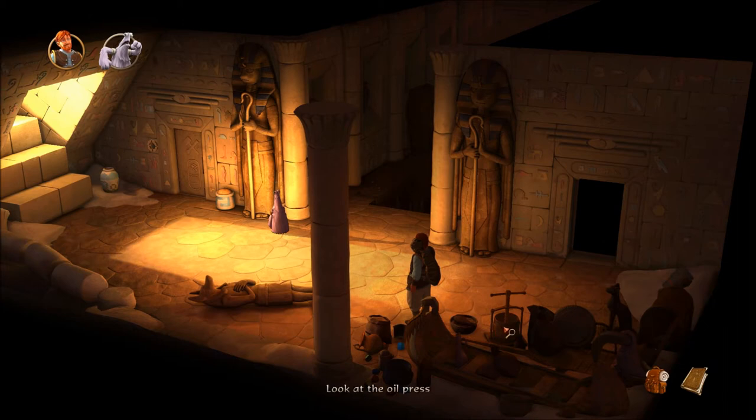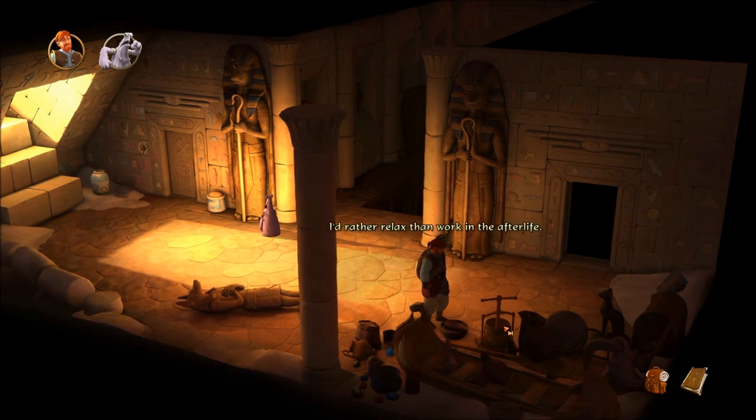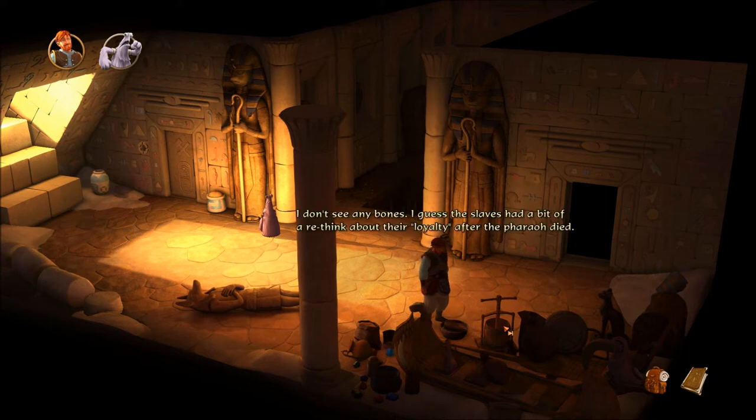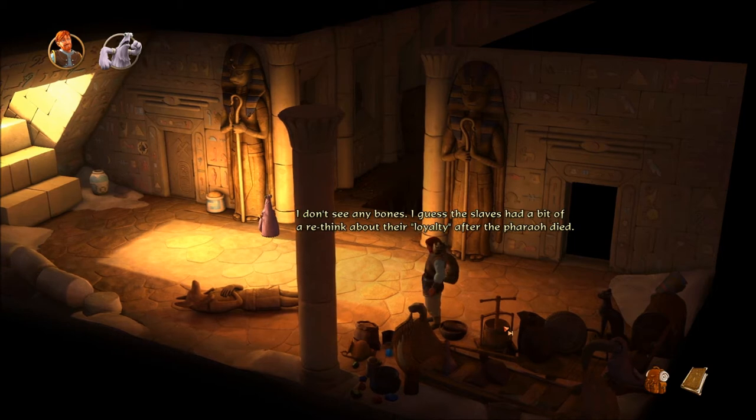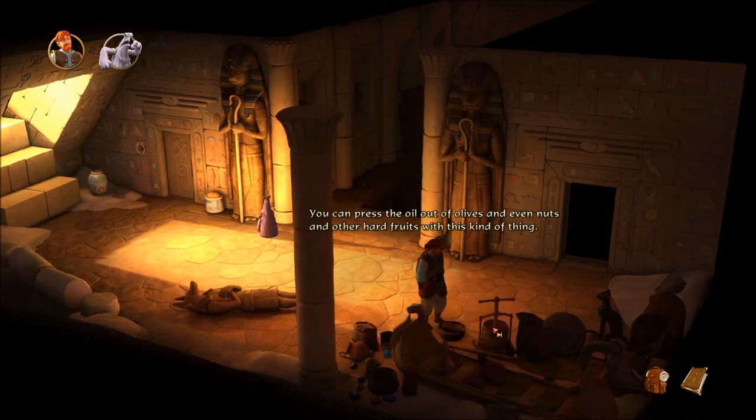What about this oil press? A press for olive oil or something like that. I'd rather relax than work in the afterlife. The pharaoh, naturally, would never operate the equipment himself. Hundreds of his most loyal slaves were buried with him. I don't see any bones — I guess the slaves had a bit of a rethink about their loyalty after the pharaoh died. You can press the oil out of olives and even nuts and other hard fruits with this kind of thing.